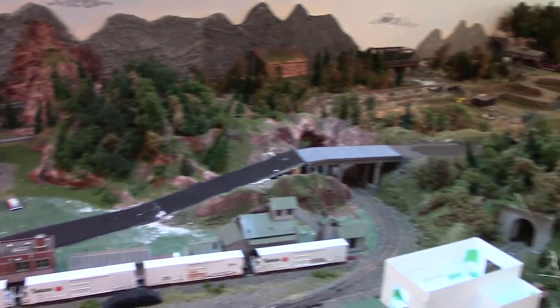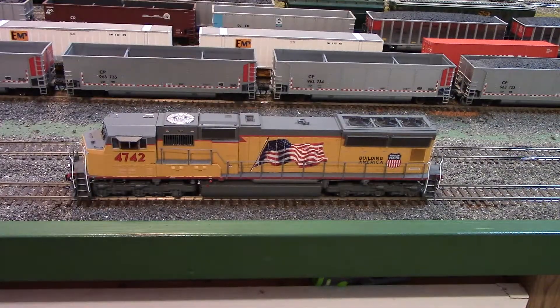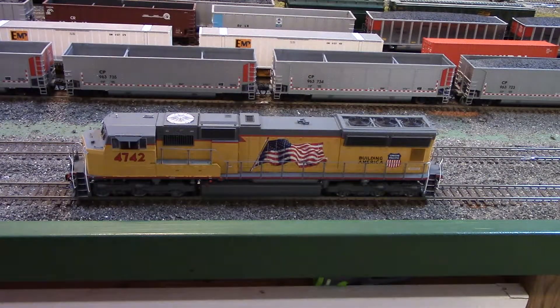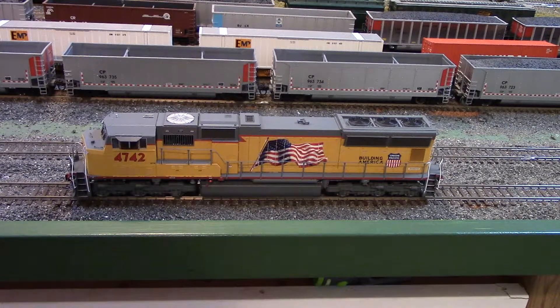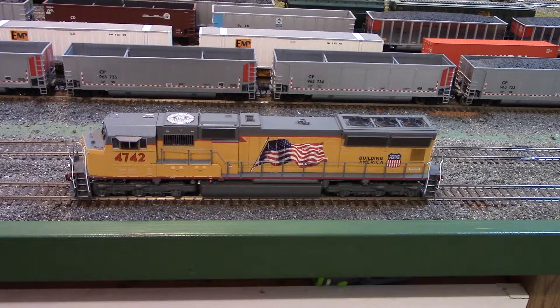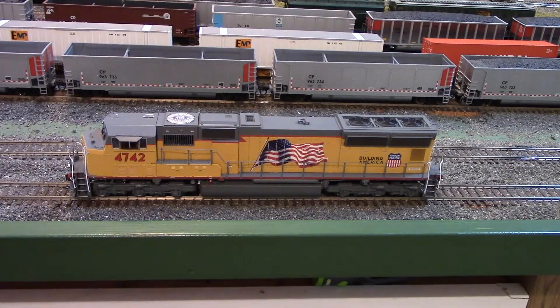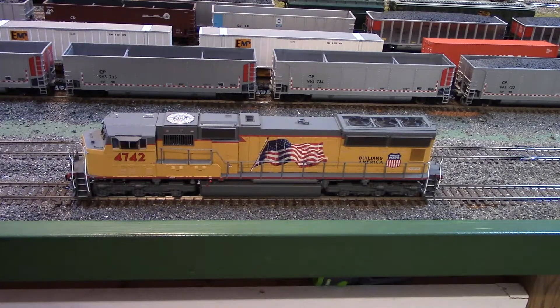I purchased some engines. The first one is this new Athearn Genesis Union Pacific SD70M with flared radiator — a very nice locomotive. I've heard from a couple of people that the color does seem a little bit off; not so much on this unit but definitely on the nose — the wings are kind of faded, almost a baby blue, which seems a little weird. But that's one less step in the weathering process to fade it down. I'll be doing a review on that shortly, so stay tuned.